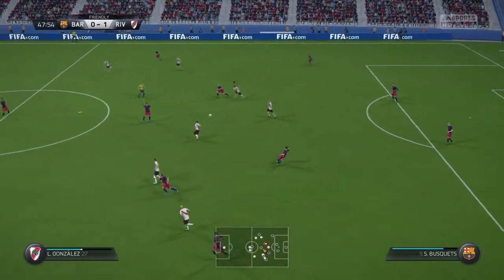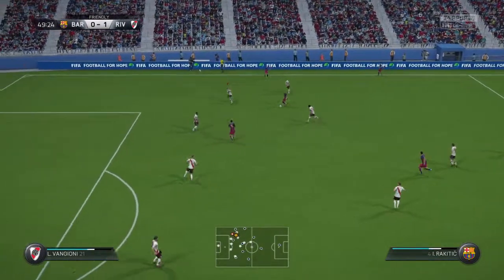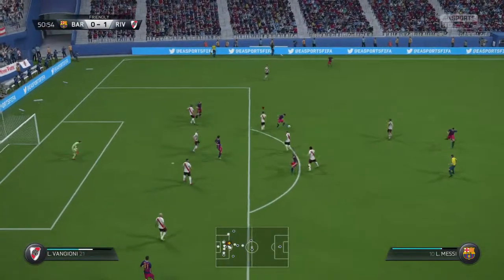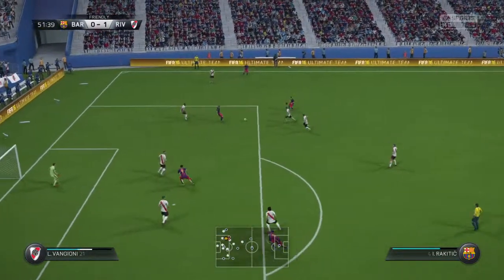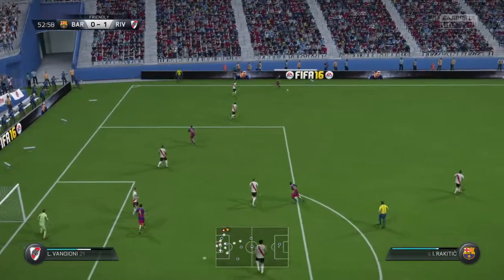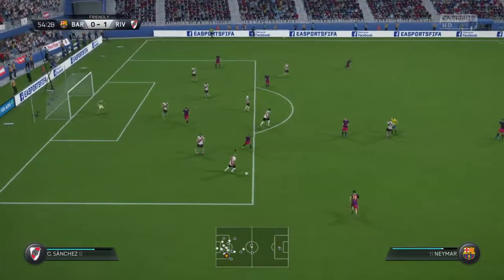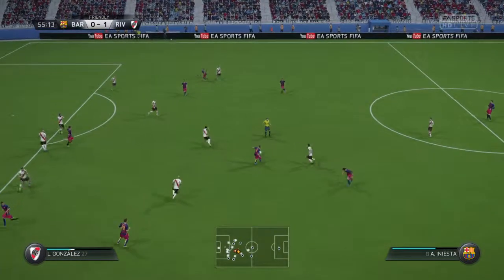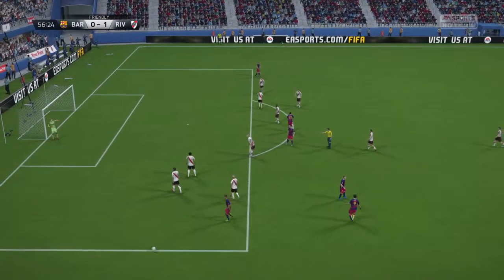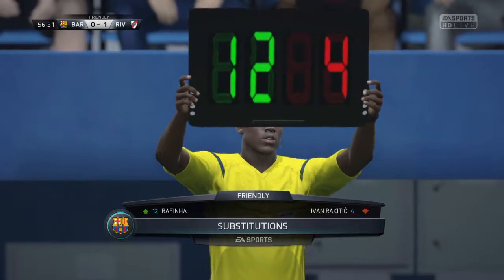Jordi Alba. Lionel Messi moving forward with some danger to the opposition. Iniesta. Confident quality on the ball. Nothing wrong with that tackle — in fact, it was a terrific effort. Iniesta. Luis Suarez. Free kick given. And there's a real discussion now about how to make the most of it, and it's a change in midfield that we're about to see take place now.